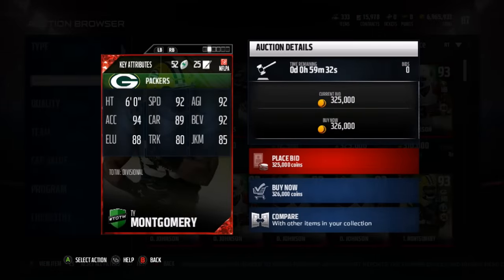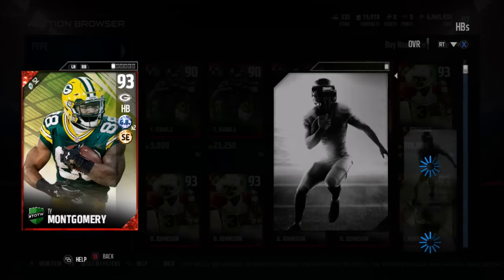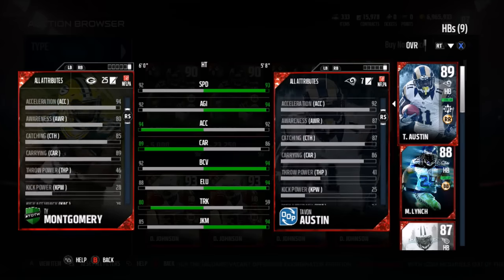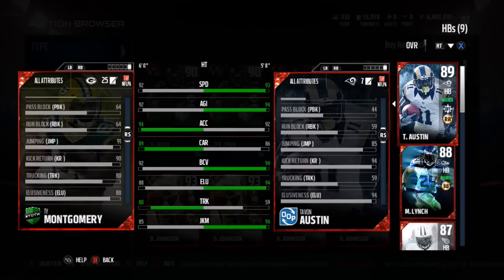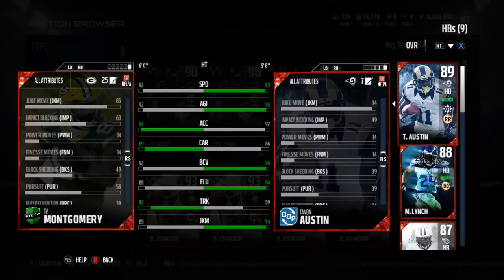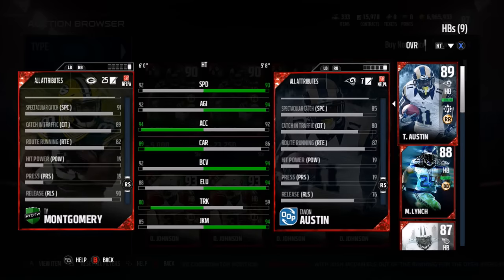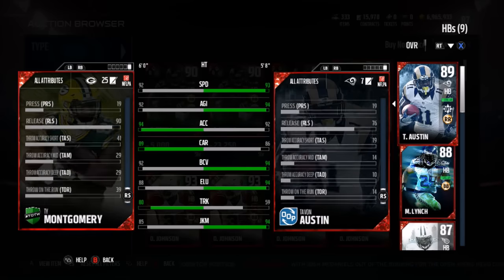Ty Montgomery is honestly not a very good running back at all. I don't understand what they're doing with this card. He doesn't have good trucking, he doesn't have good juking, and he's not the fastest. Even Tayvon Austin is a better running back. He has 92 speed, 92 agility, 94 acceleration, 80 truck, 85 juke, 85 catching, 91 jump ball, 91 spec catch, 89 catch in traffic, 82 route run, and 90 release. He's really just a receiver in the backfield.